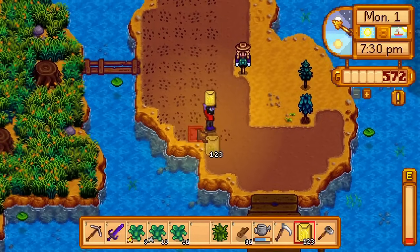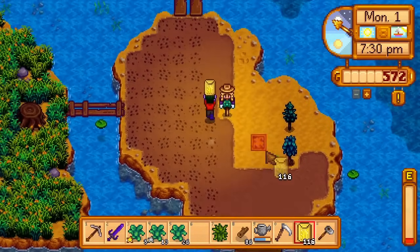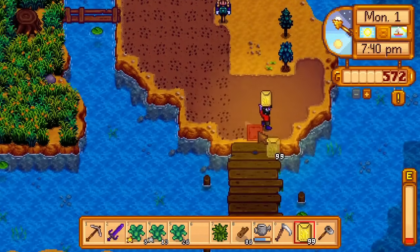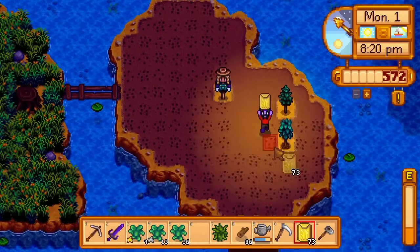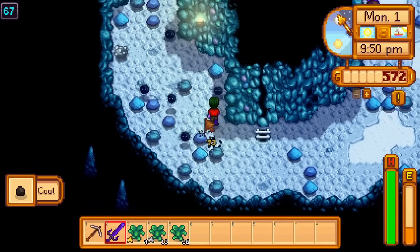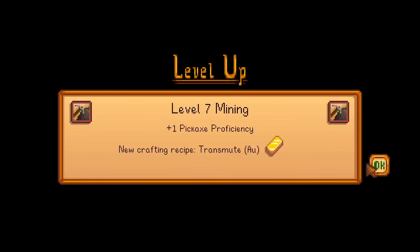All this wheat doesn't actually have to be watered by me. There are two guaranteed rain days on the 13th and 26th, and the green rain event added in 1.6 is another guaranteed rain day. Once everything is planted and watered, I spend the rest of the night farming dust sprites before going to bed, getting level 7 mining overnight.